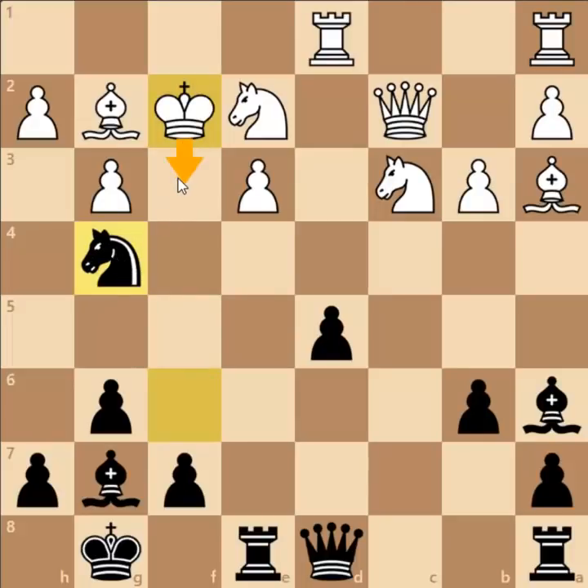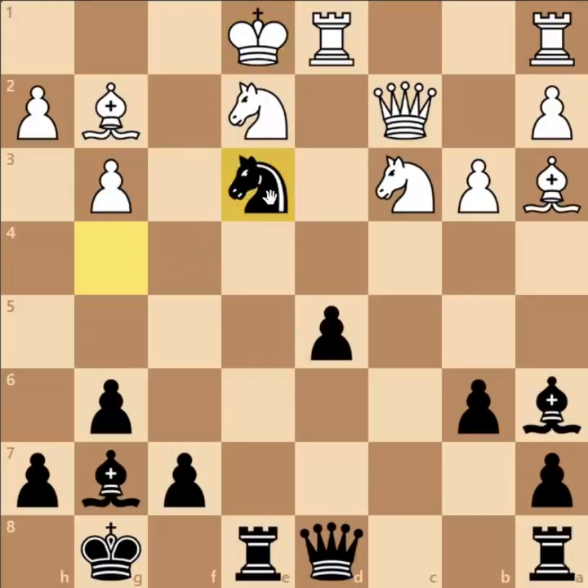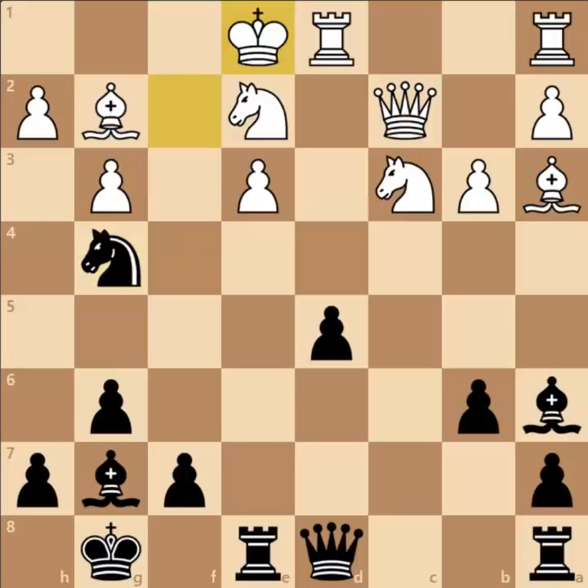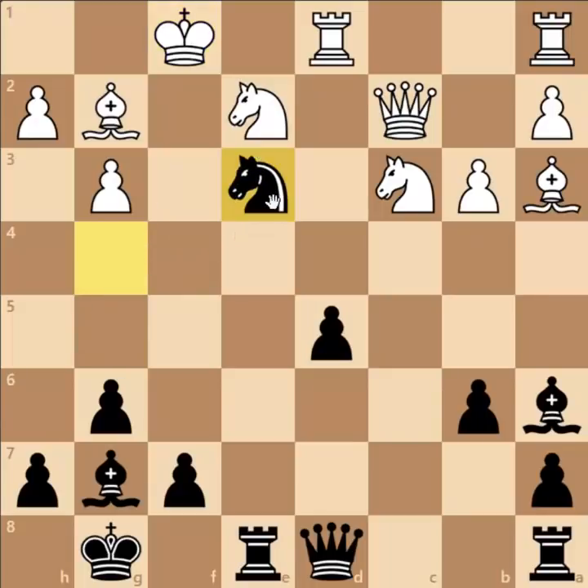King captures on F2 is forced, and now comes Knight to G4 check, with many possibilities. King F3 leads to checkmate in 4. King E1 is impossible due to Knight captures on E3 followed by winning the Bishop on G2 — winning 2 pawns. And if you play King to F1, then the simple move Knight captures E3 wins the Queen, forcing the King, Queen, Rook, and Bishop too.